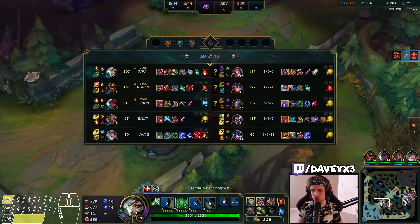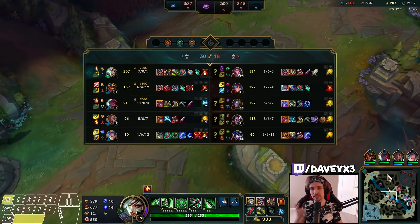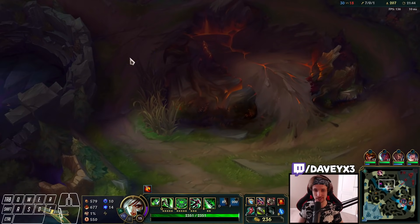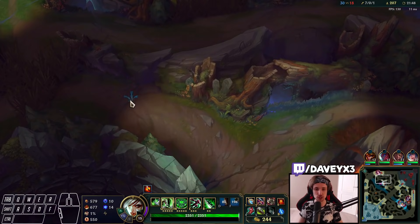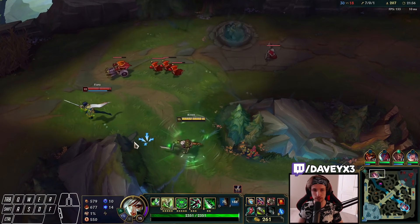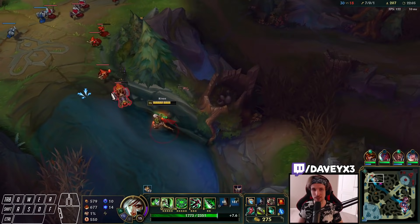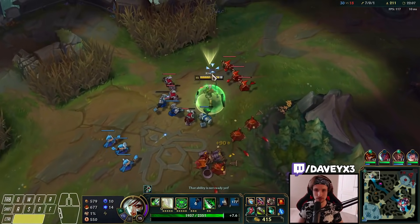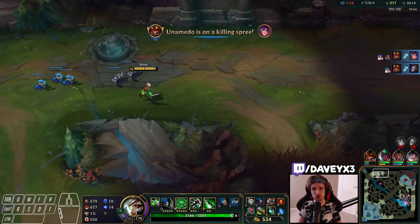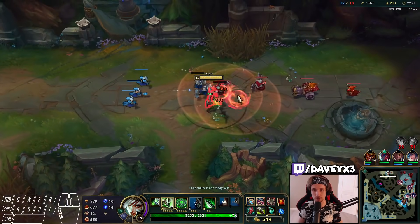The thing is Riven doesn't just have carry potential — Riven has more than that. Riven is good at everything: laning phase, early game, mid game, late game. Riven is one of the best late game champions in the game, just saying. The potential we have in team fights, in split pushing and everything combined — there's a reason why Riven has been S+ tier for so long. Riven even outscales champions late game. Put a Riven against a Jax in the late game — you can actually win against a full-build Jax. You could even win against a full-build Fiora, or even a full-build Vladimir.